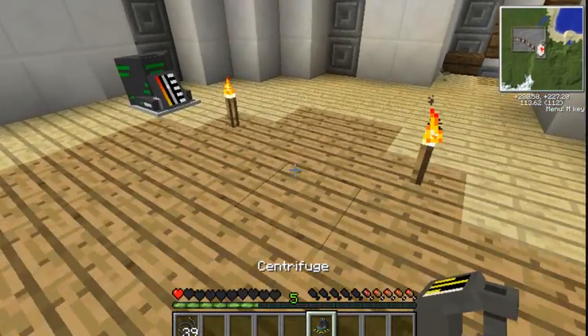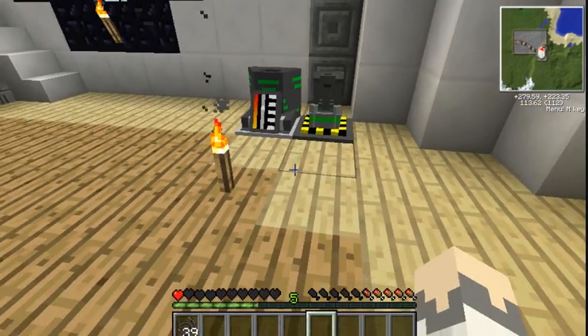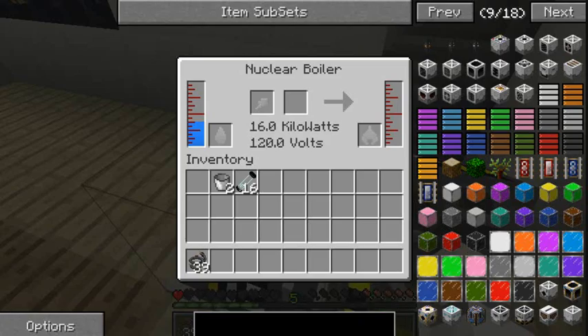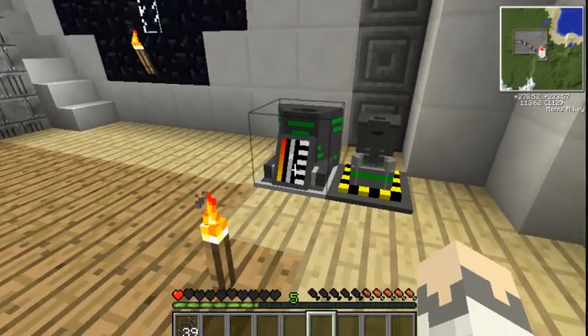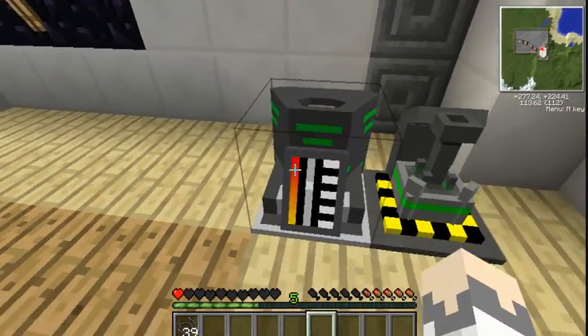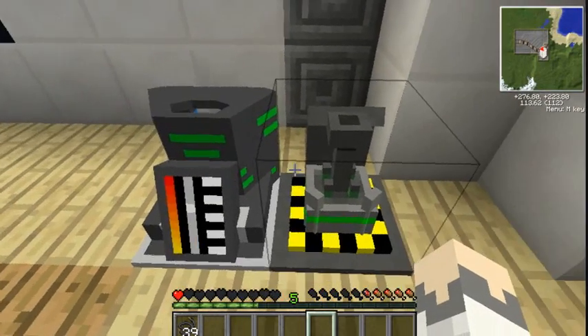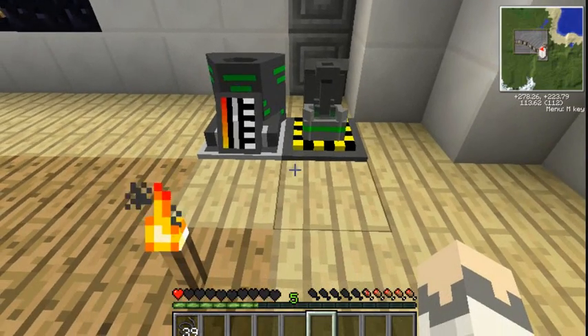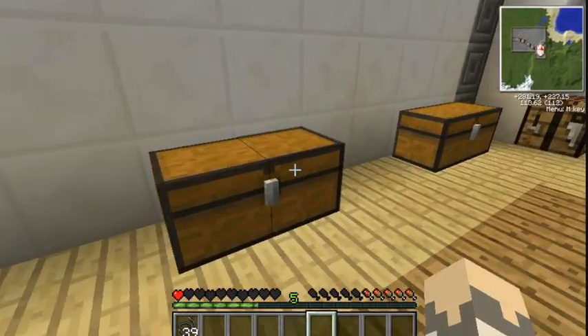That is your centrifuge. An important thing you need to remember is to put your centrifuge next to your boiler. This machine makes uranium hexafluoride, which gets pumped straight into the centrifuge. Just to be safe, make sure they're next to each other in this configuration - that's how you get your centrifuge to work.